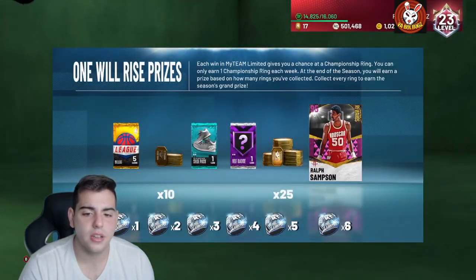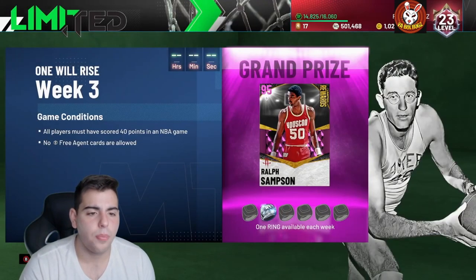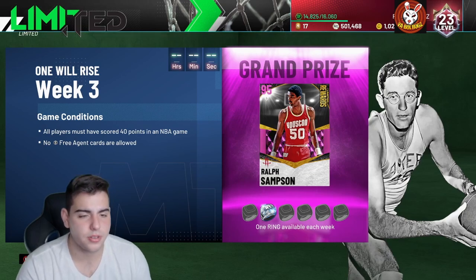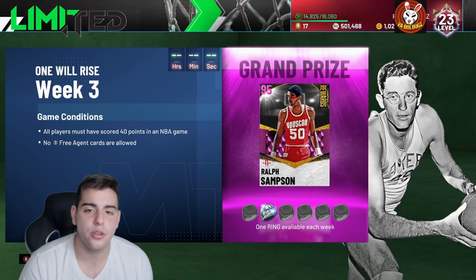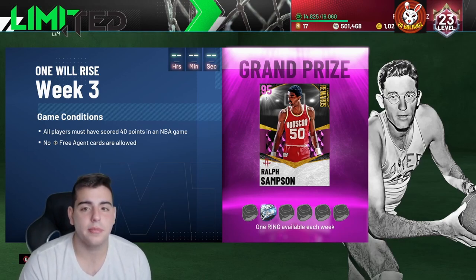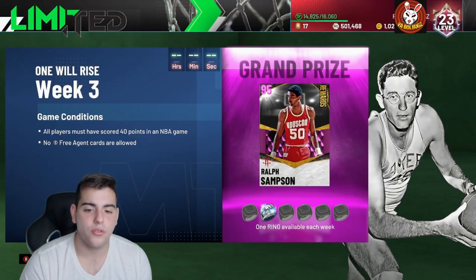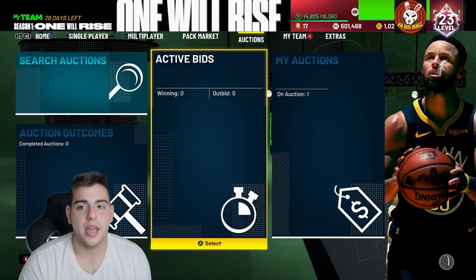Let's check out Limited. All players must have 40 points in an NBA game — no free agent card. So all your players have to score 40 points. Every single player I use has to score more than 40 points in a game. That's interesting — we're going to have to do some research on that. Here are the prizes. We're going to go for our second ring this week. First week I didn't even play — I forgot it was weekend only.